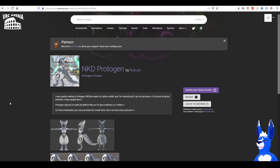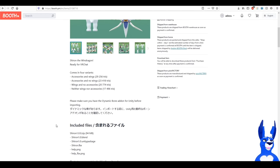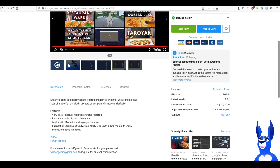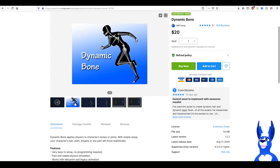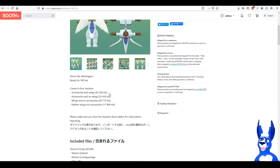Before downloading your avatar, check the description to see if it needs anything specific. Most of them will say Dynamic Bones — you might also get some shaders and things. Google those to find them. I highly recommend picking up Dynamic Bones anyway, because a lot of VRChat avatars use it — it's what gives avatars a sort of jiggle physics, like what gives my ears their wiggle.